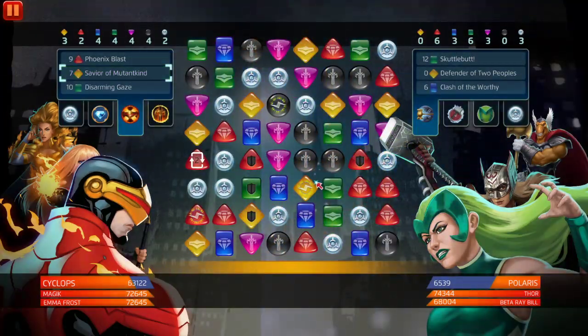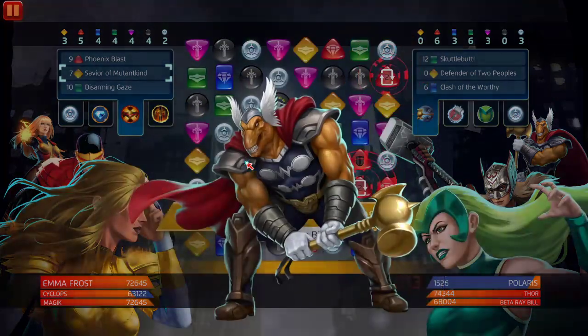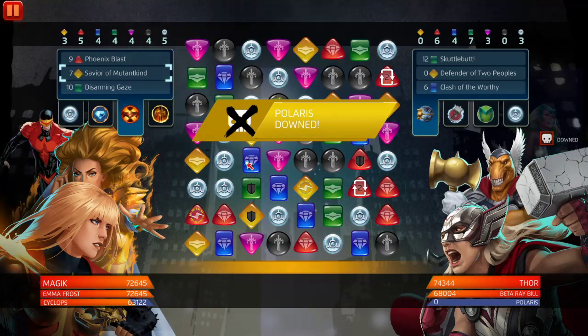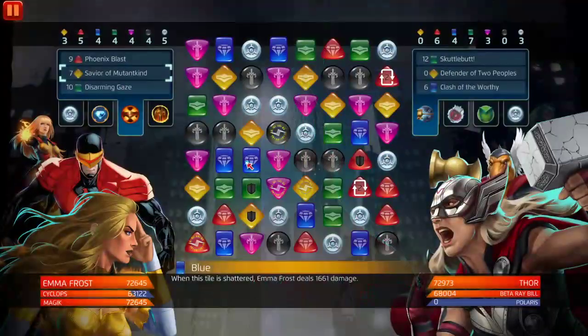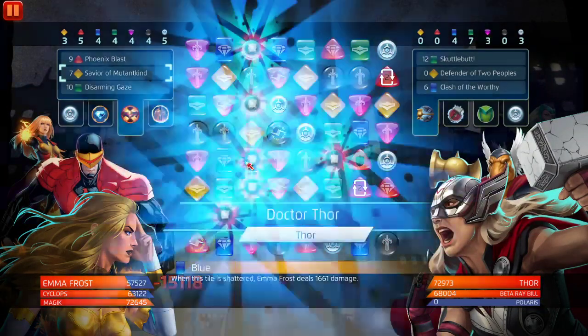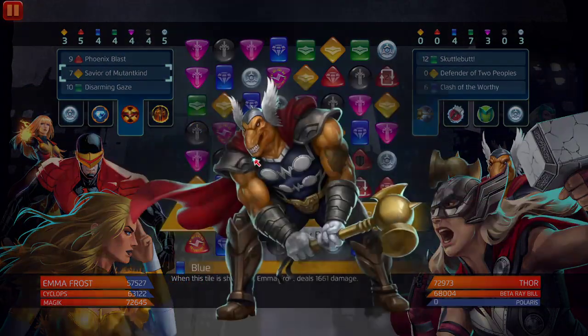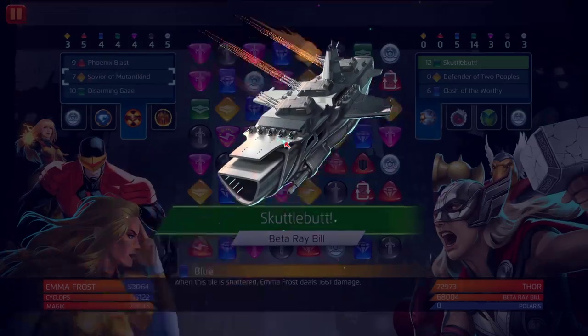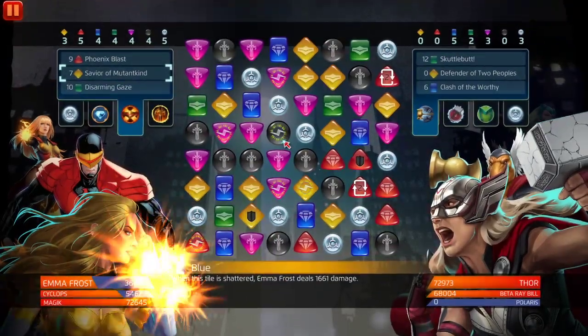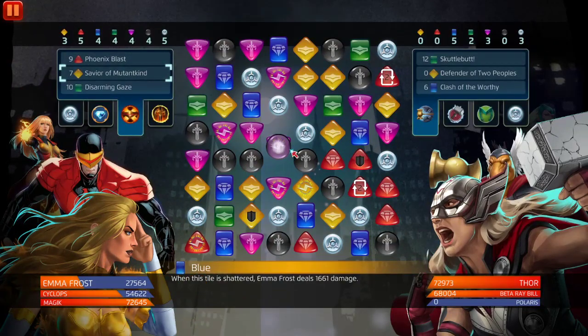We got a savior, increases our match damage. Her repeater tiles - if you matched one, two more popped up on the board, just like a domino effect. You knock one down and they just start falling, so it can get crazy. I'm not too happy about them nerfing Magic, but it is what it is - they had to do it. Beta Ray Bill is just going in.